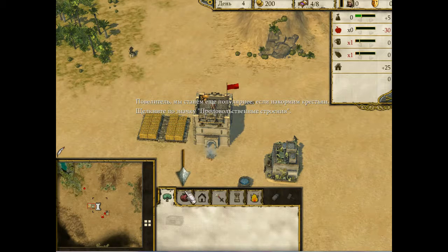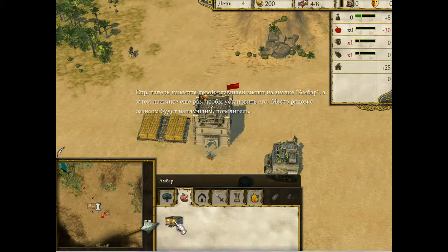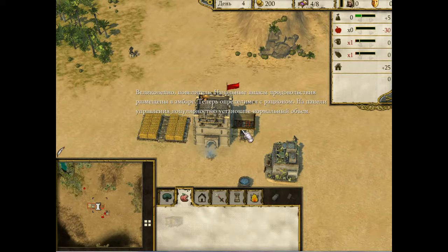Нажмите значок «Продуктовые здания». Теперь нажмите левой клавишей мыши на значке «Амбар», а затем нажмите еще раз, чтобы установить его. Отлично! В амбар доставлены начальные припасы. Теперь мы можем поощрять наших крестьян, установив для них щедрое питание. Установите уровень питания на уровень «обычный», сир.